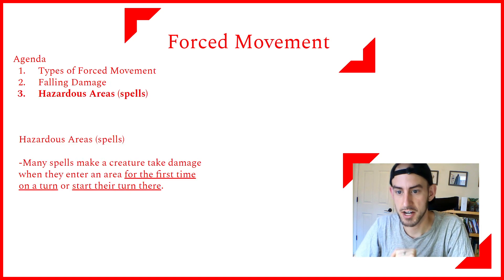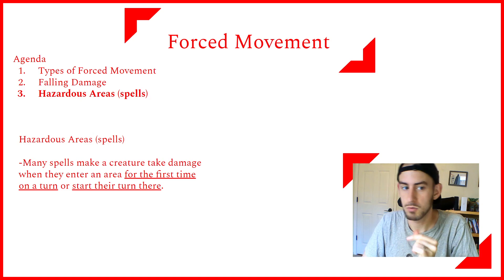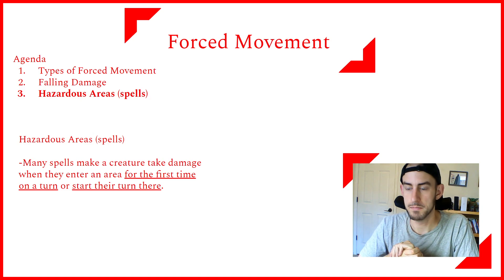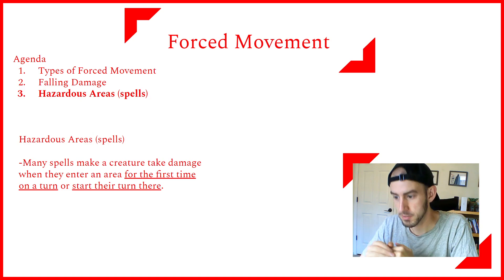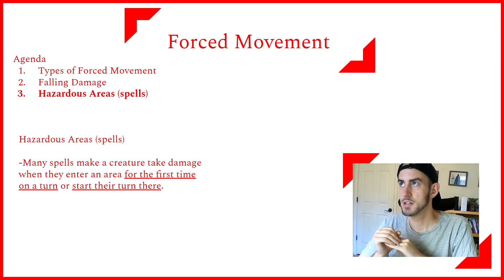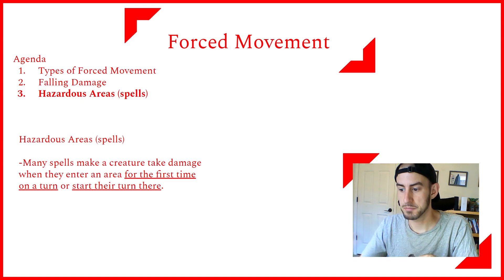Next, let's talk about hazardous areas, specifically spells — this is a big one. As a player, you can use a lot of spells, whether cast by you or your allies, to get the most out of forced movement. There are two big categories of spells that can benefit a lot from this. The first is spells that make a creature take damage when they enter the area for the first time on a turn or start their turn there — meaning potentially every turn, whether it's your turn, another player's turn, or a monster's turn, they can take the damage.